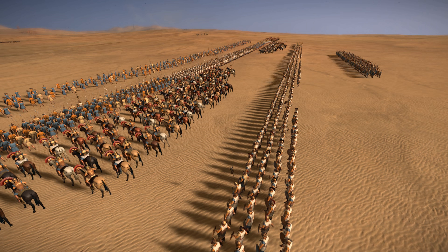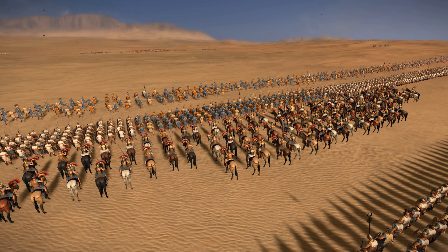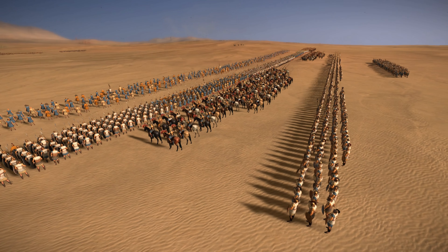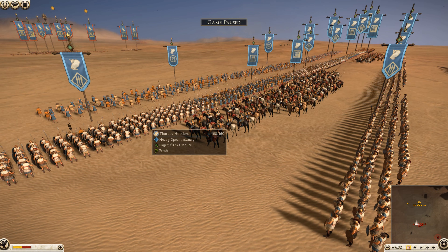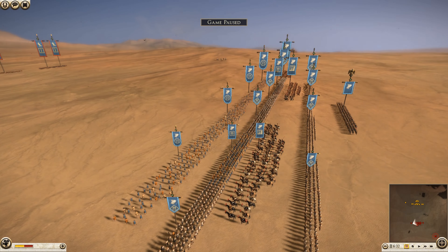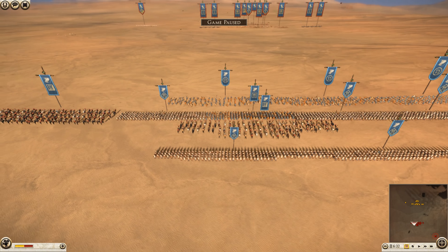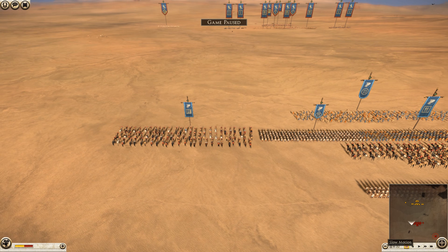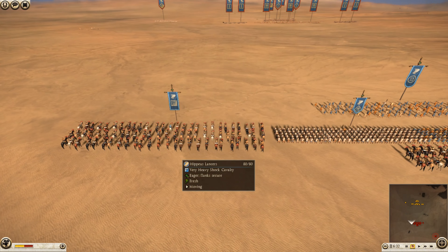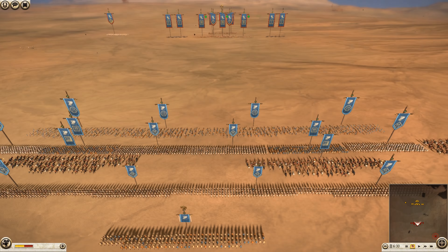Here we are on the battle map. We've got another Hellenic faction over here — Hellenic, I should say — and a Hellenic opponent as well. These are two sigils I get confused all the time. We've got Egypt on this side and Athens on this side. Gearhawk is playing as Athens, so let's look at his army composition first.